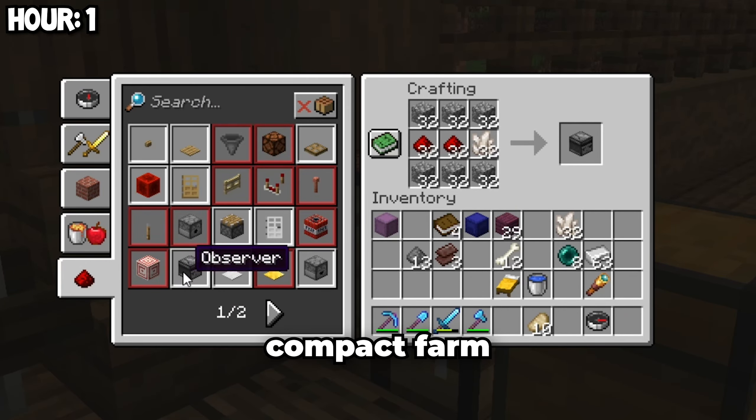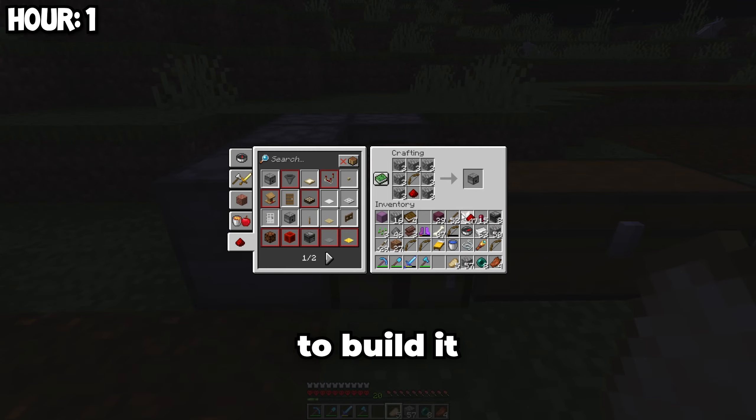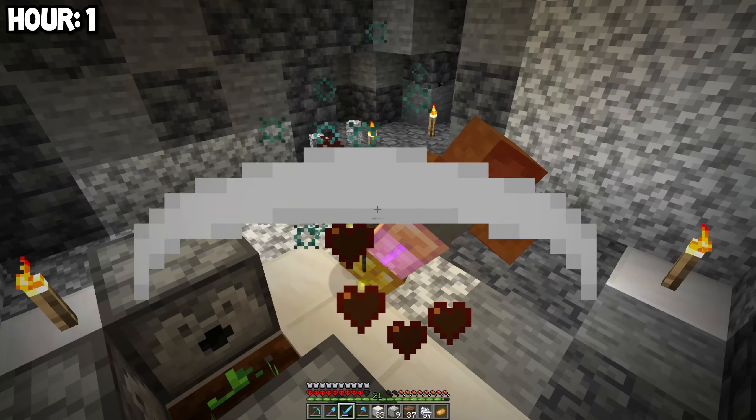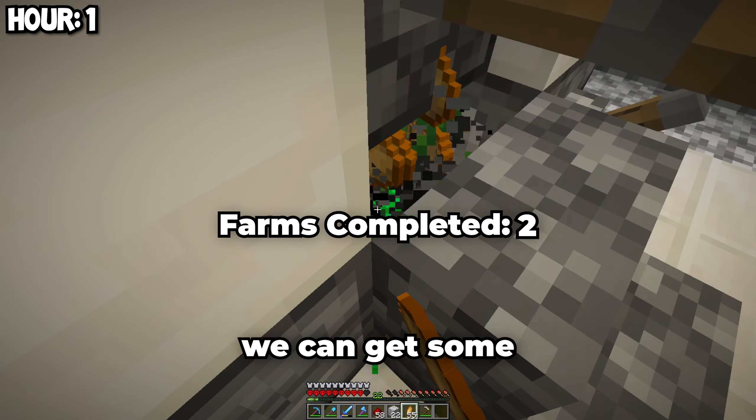The next farm we're going to build is a compact farm, so we can get infinite carrots, potatoes, and wheat. But to build it, I'm going to need to gather some resources. And now the compact farm is complete, so we can get some potatoes.